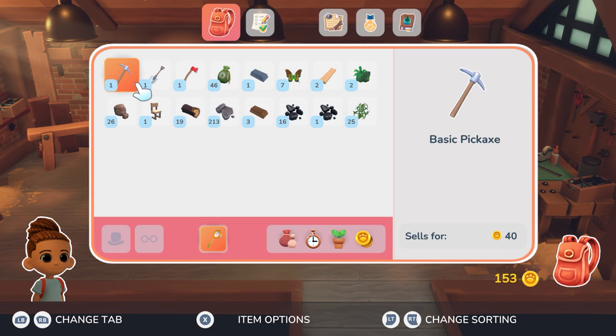Finally, the menu system — which you can access through your backpack — is very easy to understand, and I'm always happy for that. You can find everything in there, which makes the game easier to navigate.